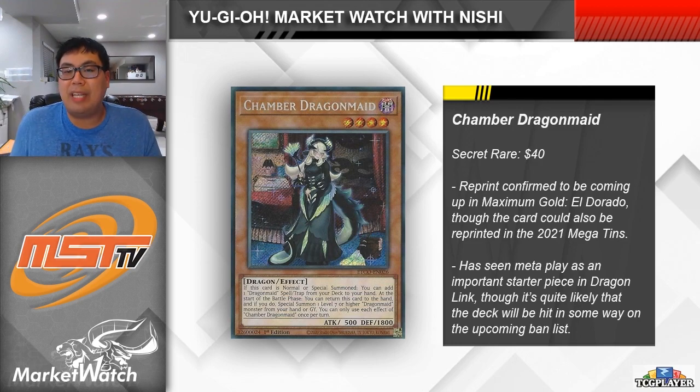Now however, the card has fallen significantly back down to the $40 mark, with a reprint announced to be coming up in Maximum Gold Eldorado, which is coming out in November of this year. The other thing we have to keep in mind is that Dragonlink is probably going to be hit on the upcoming ban list — the general consensus is that LP is going to be banned, which takes away from a big power play of the strategy. If Dragonlink is no longer one of the best decks of the format, then Chamber Dragonmaid falls back to being little more than a starter card for a not-so-great archetype. Hopefully if you still own this card, you're able to offload it and recoup as much of your value as possible before the price tanks any further.